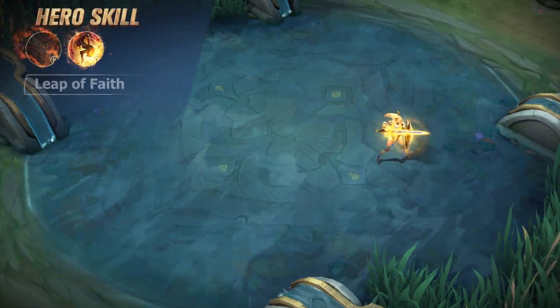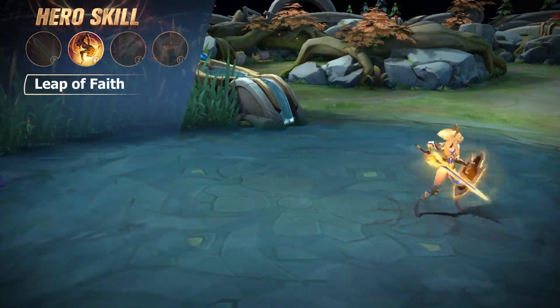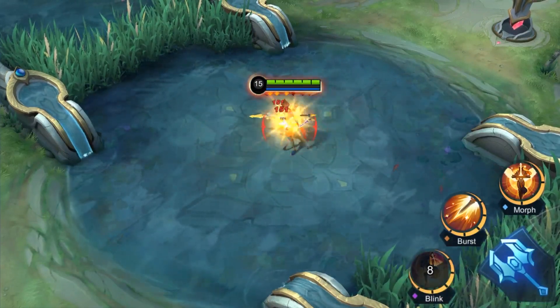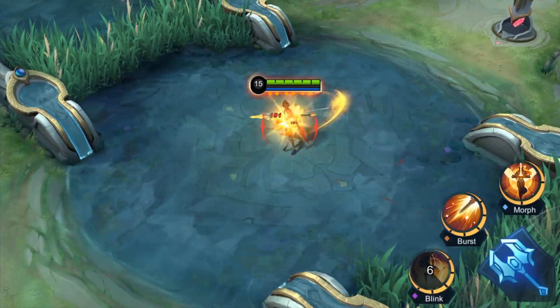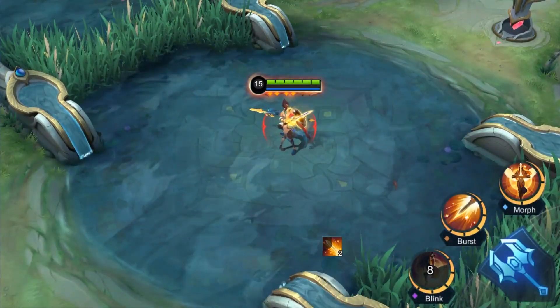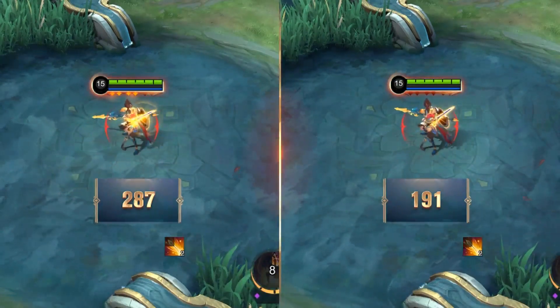First skill: Leap of Faith. Freya jumps to a designated area, dealing physical damage to enemies in the area and pulling them to the center. Freya can consume one stack of Sacred Orb to enhance Leap of Faith, which increases damage, extends the area of effect, and also stuns targets.